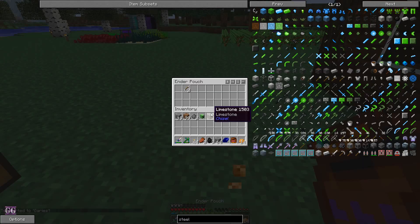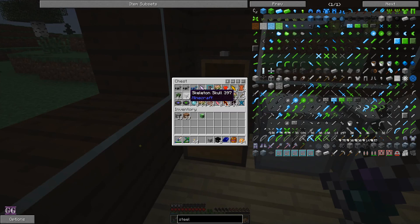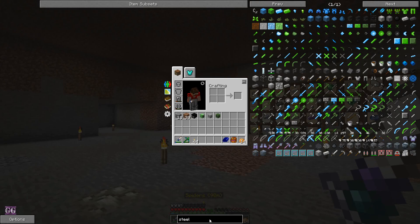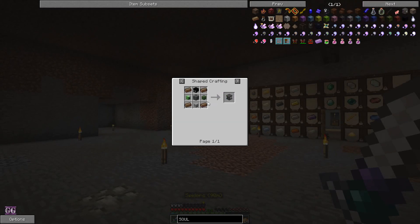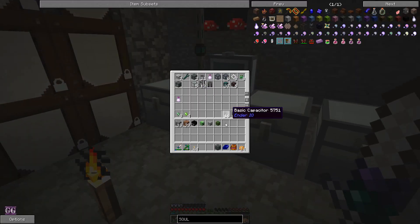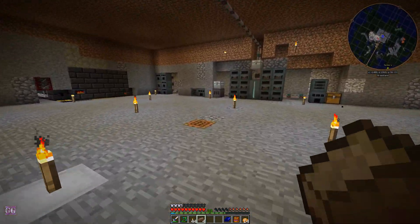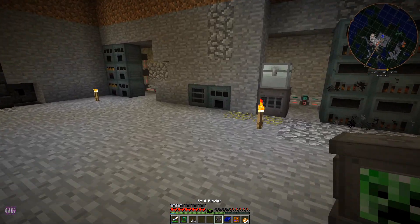That was a little stroke of luck — more of a fluke than anything else. Now we need one of each of these items. What is this for? It's a Soulbinder — for Solarium and a machine, which we have. One, two, three, four — I can craft this. Craft, craft, craft. We'll put this right here.